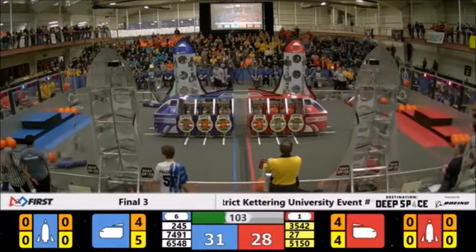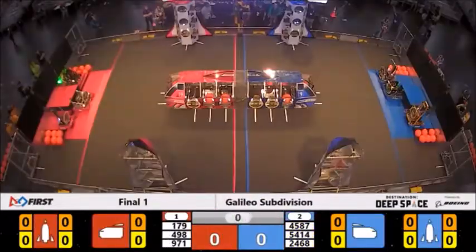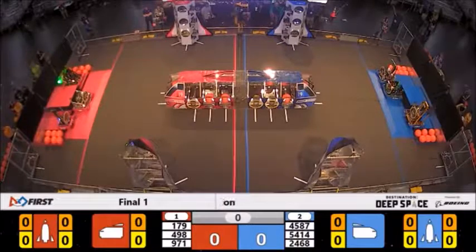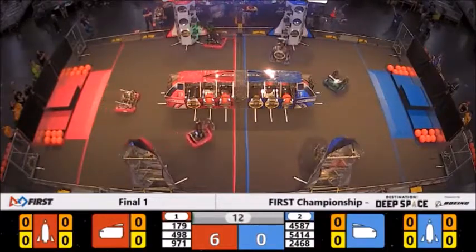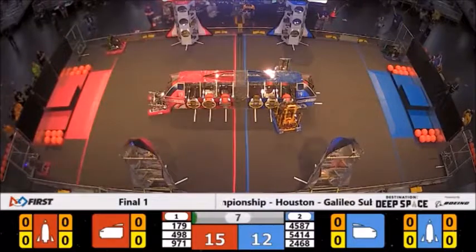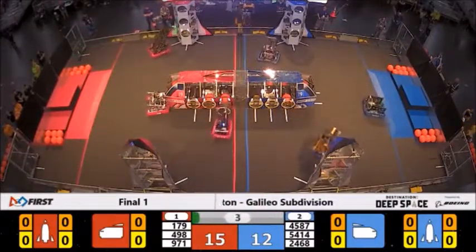This worked out because for most of week one you wouldn't have any scores reaching over 100 points, and thus the need for Null Hatches was much higher. It was more convenient for your alliance to score cargo all match and then maybe put on a few rocket hatches, rather than put hatches onto every single cargo ship bay, since that would give you only two points more but take a lot more time, while the other alliance would already be going for the Null Hatch bonuses.